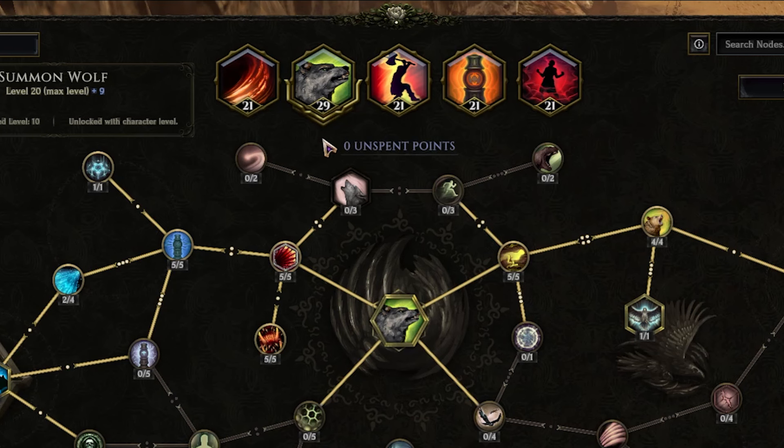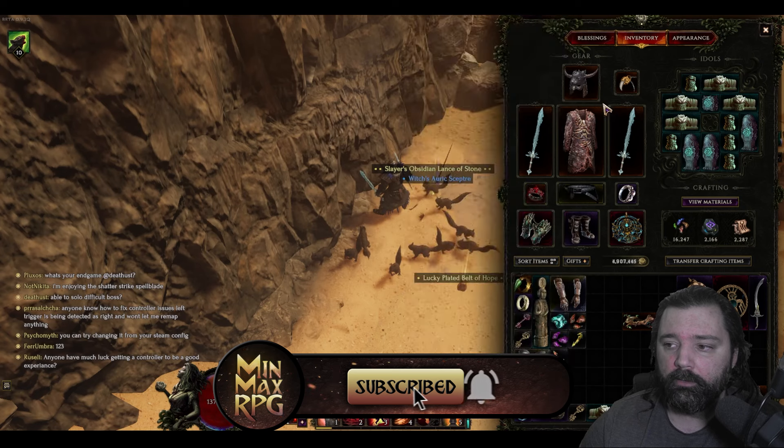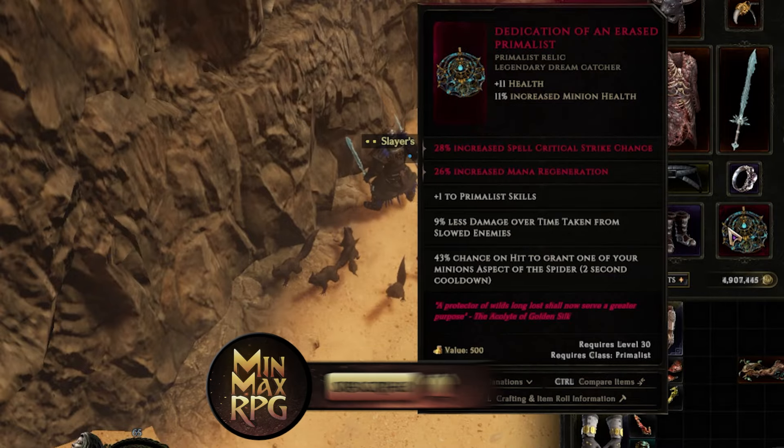In this video, we're using 29 skill points for the Summoned Wolf, and this can actually be pushed higher provided you have Legendary Potential and get some lucky rolls. The 29 can be obtained with three from one sword and three from another for a total of six. You gain two more from a helm in this example, and then you can get an additional one from having the Dedication of an Erased Prime List.